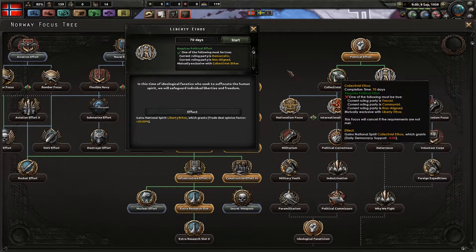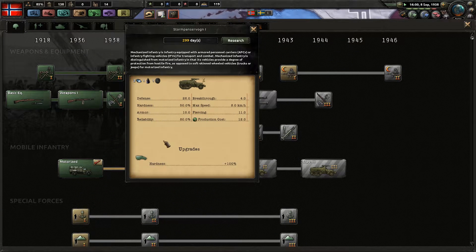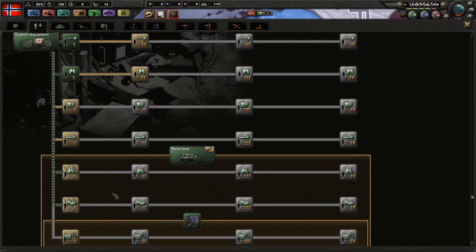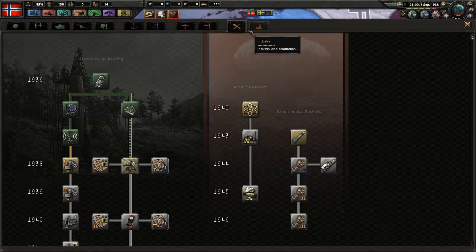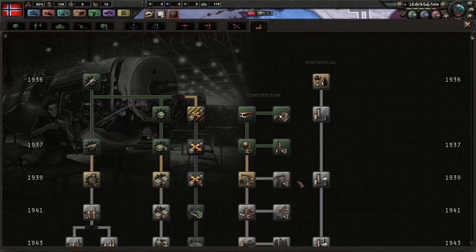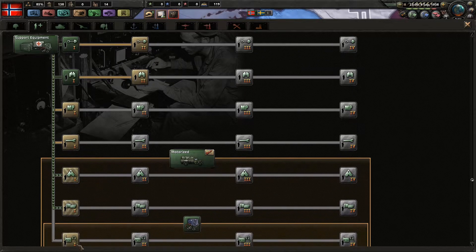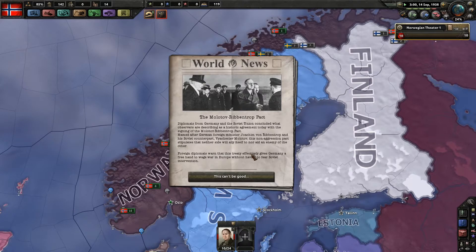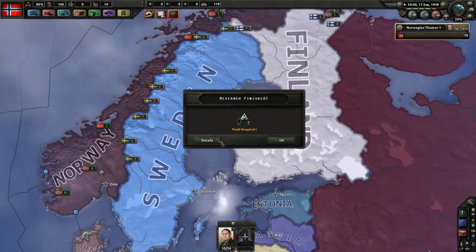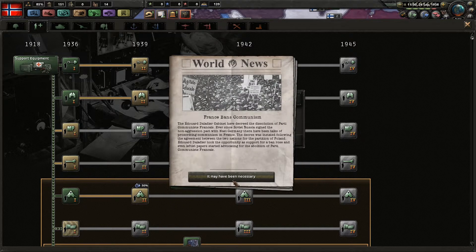We have the extra research slot that people were looking for. We also researched the radio — let's get that one, 180 days, why not. The Soviets and the Germans did the Molotov-Ribbentrop Pact — this can't be good. In 39 with a 50% ahead-of-time penalty it would be 123 days. France bans communism, so the French government actually worked against communism — which is interesting.